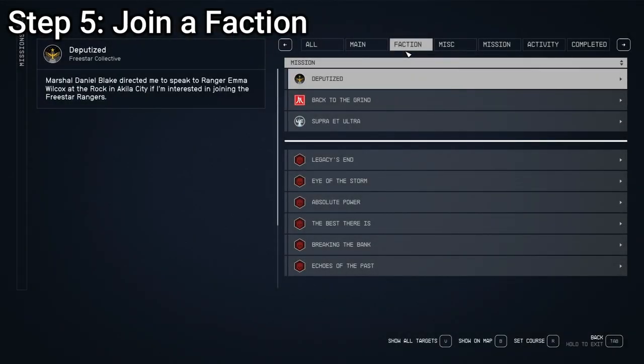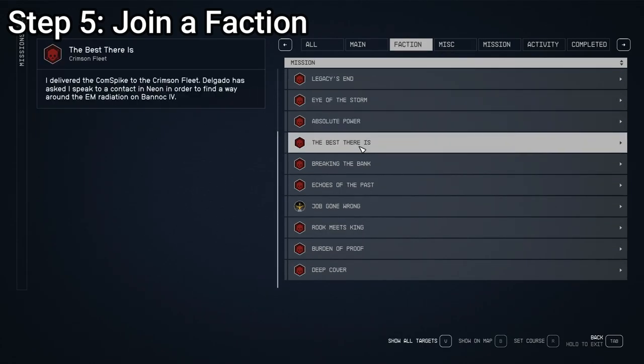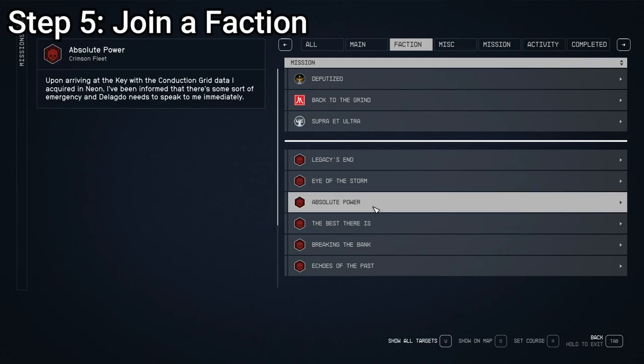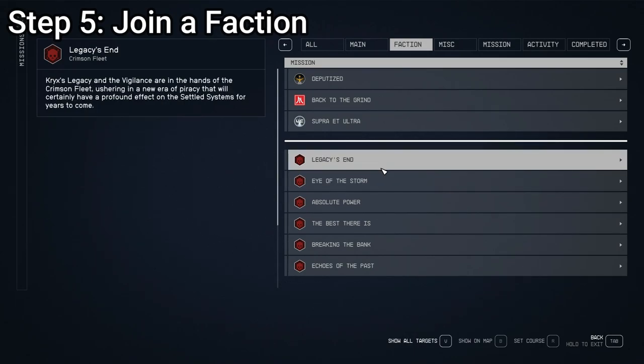Step number five: join a faction. In this playthrough the only faction I've gone all the way through is the Crimson Fleet. You can join all of them — none of them isolate you from choosing others — but you should choose at least one early on. Crimson Fleet is probably my main recommendation, but all of them are definitely good options. You should join one as early as possible once you've done the other steps already covered. Joining groups like the Crimson Fleet not only gets you some sweet credits, but also rewards you with legendary weapons, so choose your allies wisely.